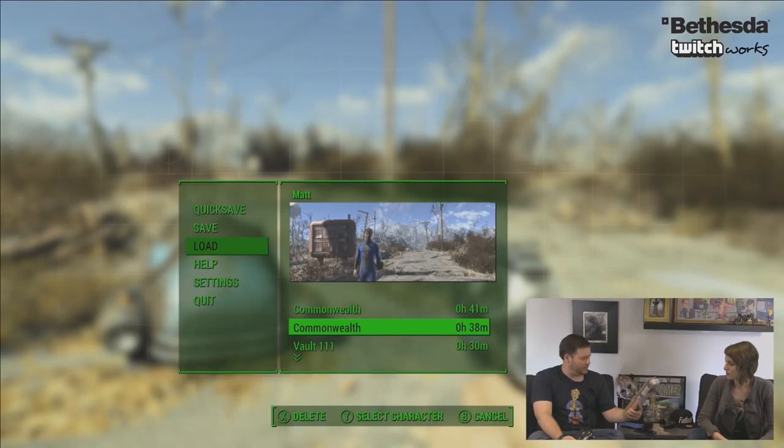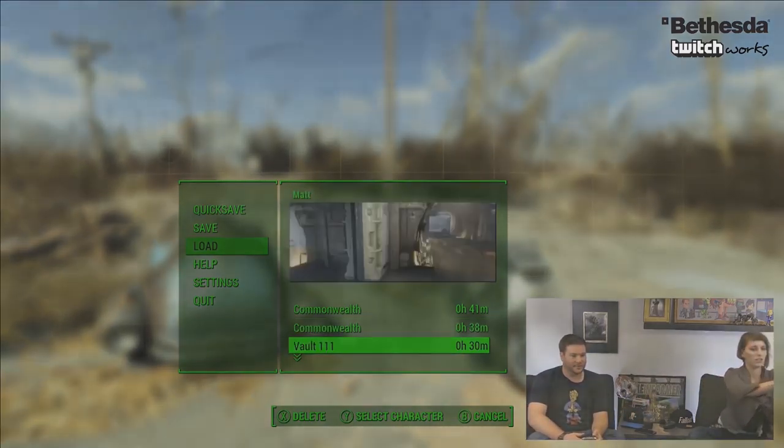To be clear, this does not mean that a single mod has to be below 2 gigabytes to be downloaded. What it means is that the total combined file size of every mod you've downloaded for Fallout 4 on Xbox One — and seemingly PS4 — can't exceed 2 gigabytes. So you can't just keep installing mods until you breach that 2 gigabyte limit.